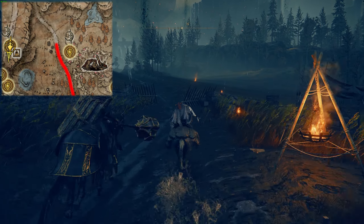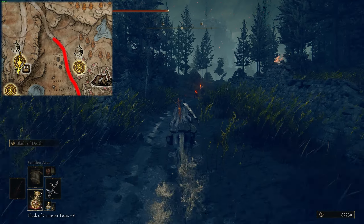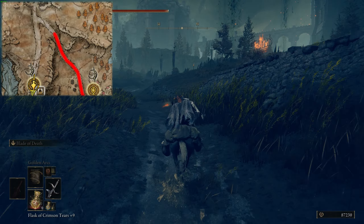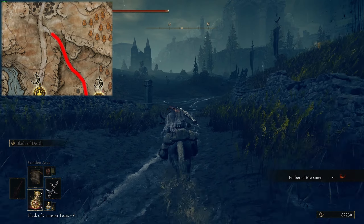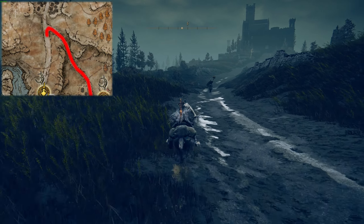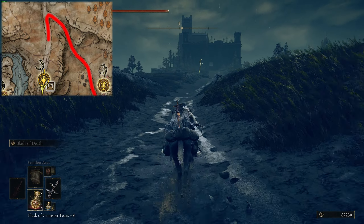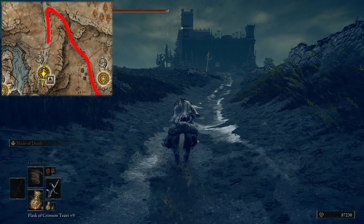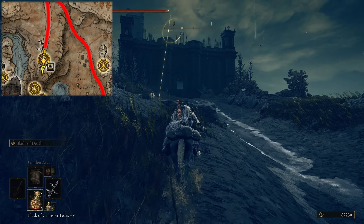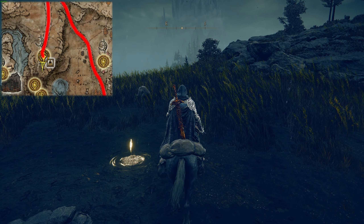Now continue along this road towards the northwest. At the fork in the road is the pillar with the map fragment for this area. Grab it, then head left to the south towards the Michaelis Cross and the backside of Castle Enzis. You have now reached the High Road Cross Site of Grace in the Shadow Altus.